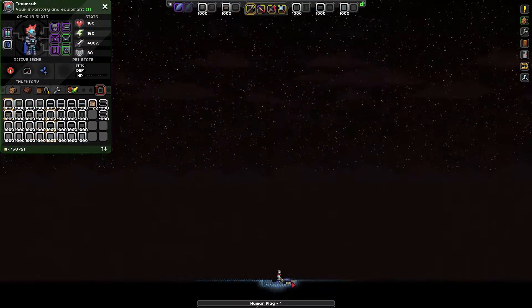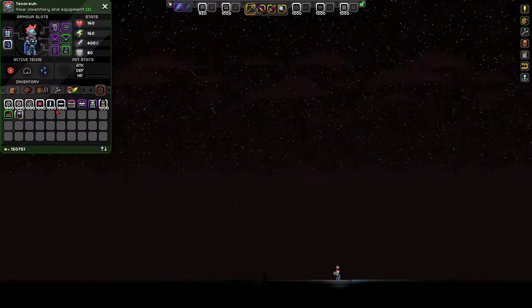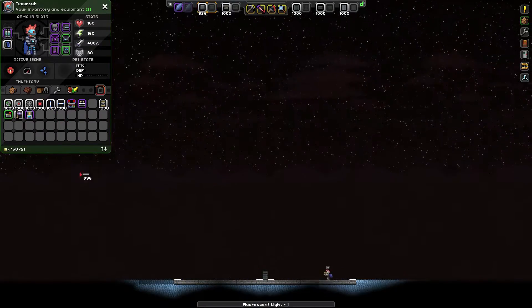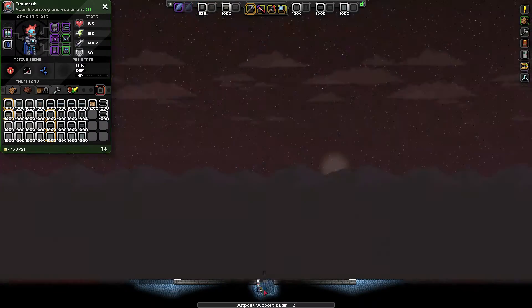Now about this build. This is a barren planet. I chose a barren planet because I figured that a lifeless hunk of rock would be the best place for a prison. So I started off by flattening the ground around where I wanted to start my build.